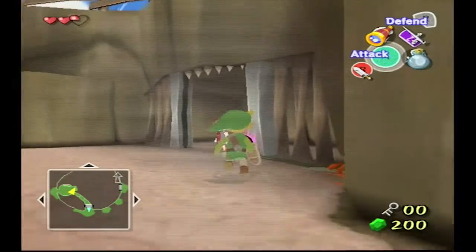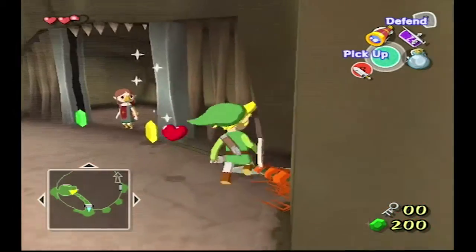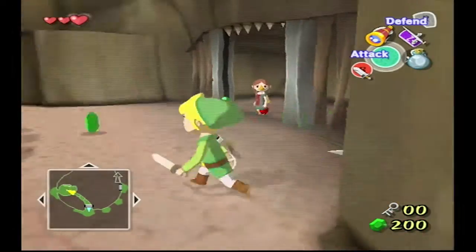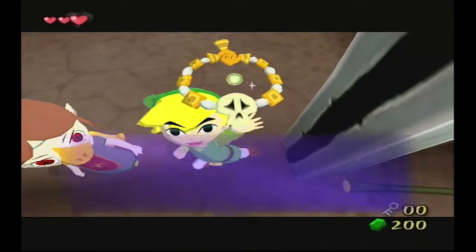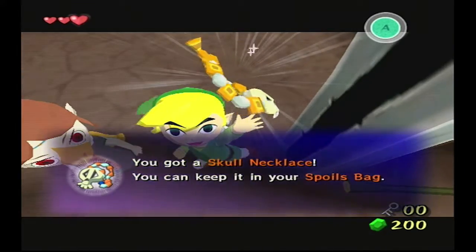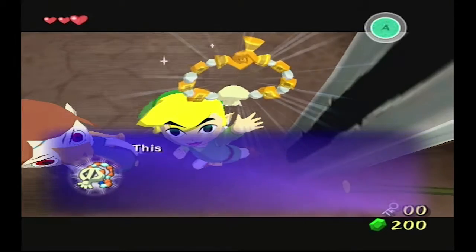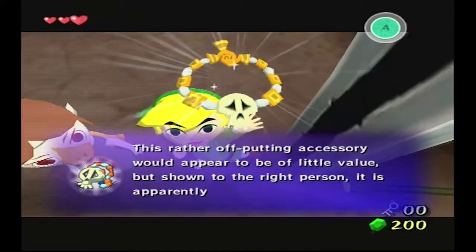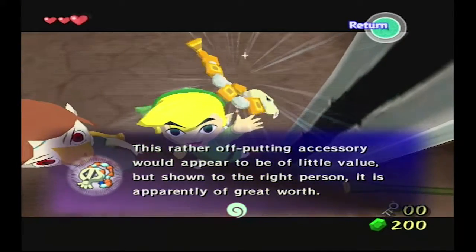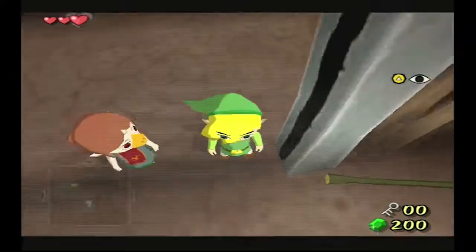And Medley is free. But I'm going to break this first to grab stuff like a heart. Ooh, new item! You got a skull necklace — you can keep it in your spoils bag. This rather off-putting accessory would appear to be of little value, but shown to the right person, it's apparently of great worth.